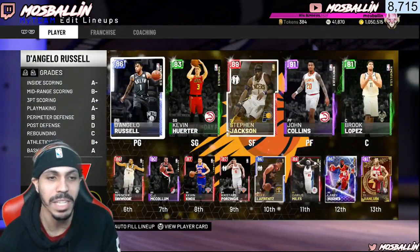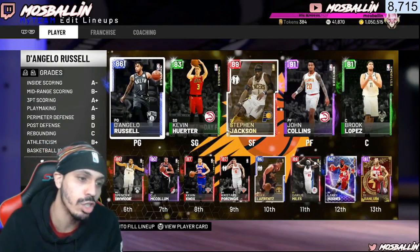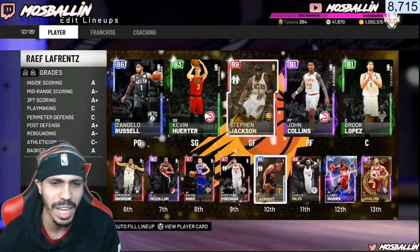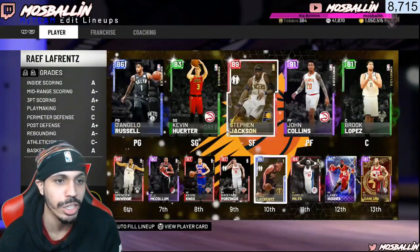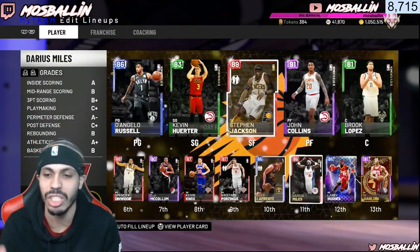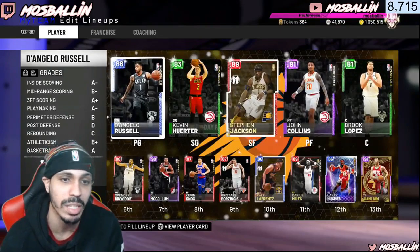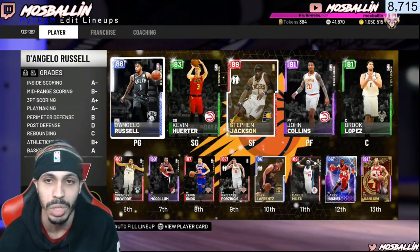I got two budget squads that I made for you guys. These are basically going to be our shooting guys — cards you can add that are really good shooters and really cheap. As you guys see in the title, these are all cards that are under 10K MT. You got three cards here that are kind of valuable: Steven Jackson, John Collins, and this power forward whose name I'm not going to try to butcher. But everybody else goes for like 1 to 5K.